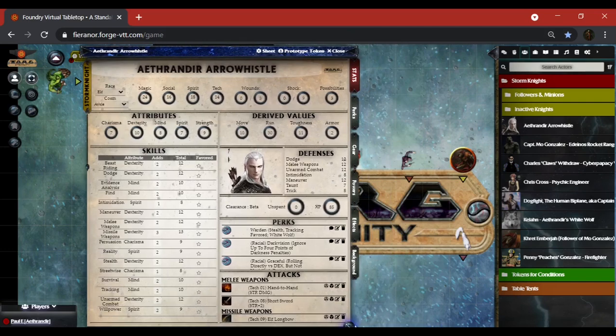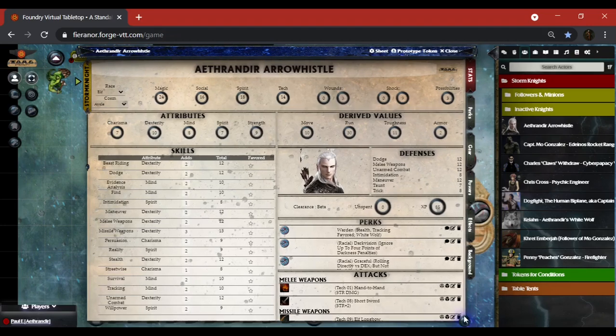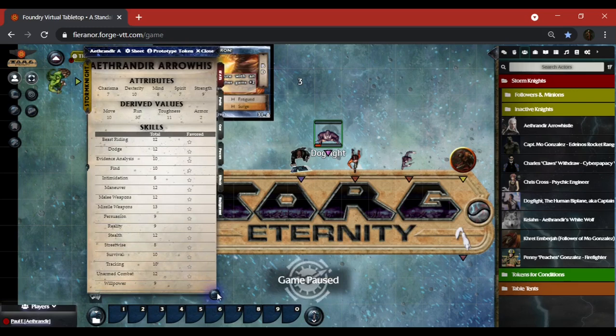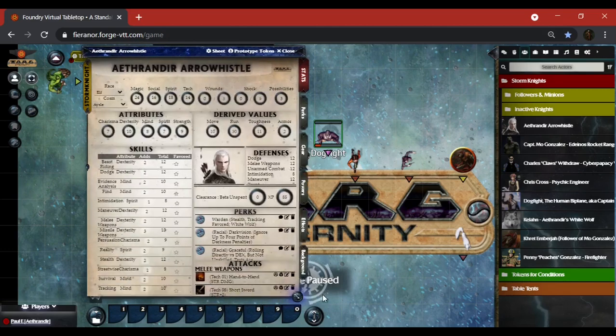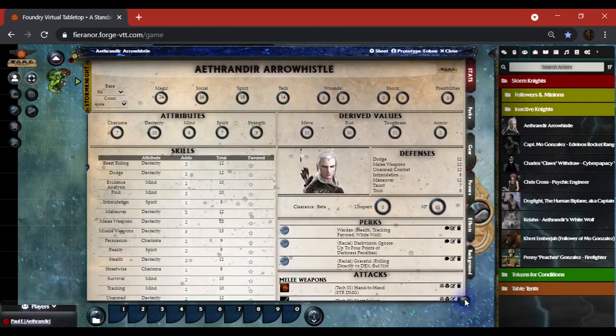Atherindy's sheet is more or less minimized — the skills are doubled over on one another in some places. If I stretch the character sheet out further, things adjust with your attribute bubbles, your axioms, your wound, shock, and possibilities. I'm running at 1366 by 768, so if I could lengthen the sheet down to the full 860 pixels you would see more, but I can shrink and show what's going on.